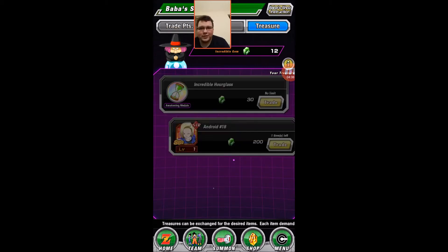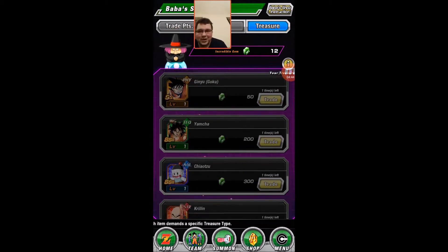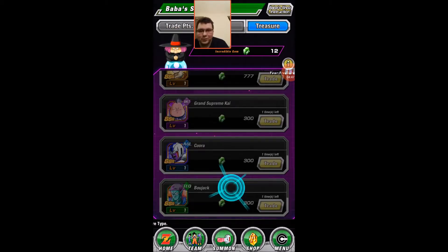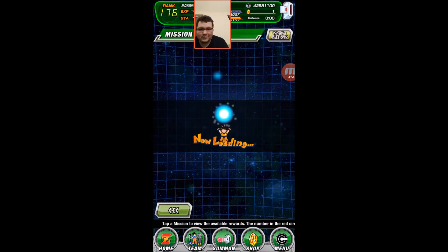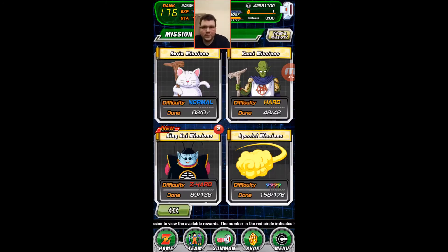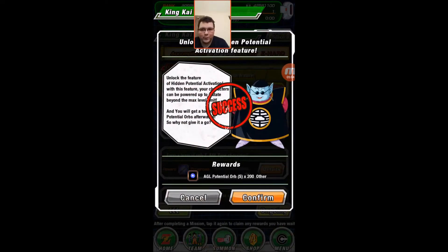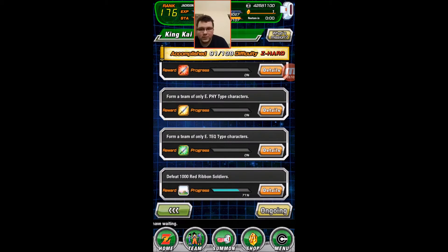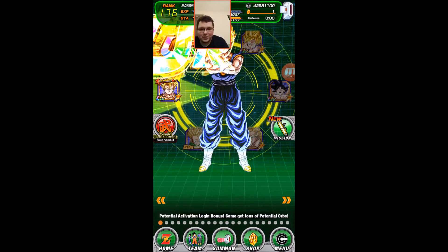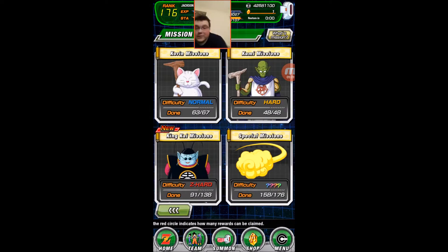Let me check the missions. Everything got restocked — the Krillin, the Chiaotzu, the Yamcha, the Ginyu Goku, all that stuff got restocked. I have 500 small blue orbs and 200 small blue orbs. Let's do some work.